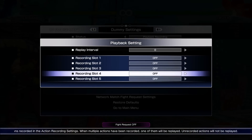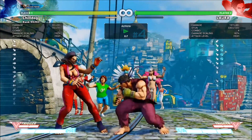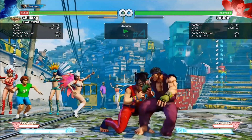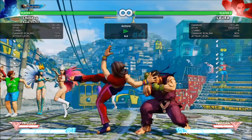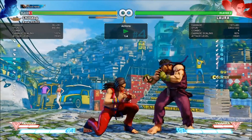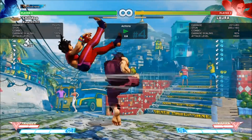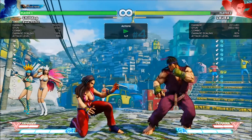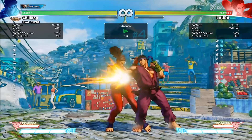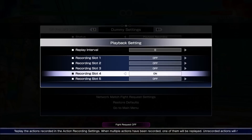Another important move to note is her V-skill, which does this overhead kick. If you get hit by the V-skill, you're even, so generally you don't really want to contest because Laura will probably be able to counter hit you. But if you block the V-skill, she's actually minus a lot and you can get a really big punish. So if you scout out the V-skill, go ahead and take a big punish and make her pay for throwing it out randomly.